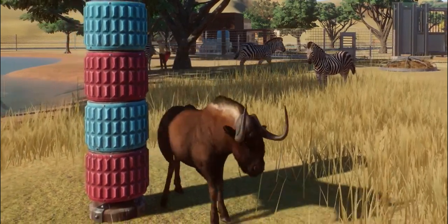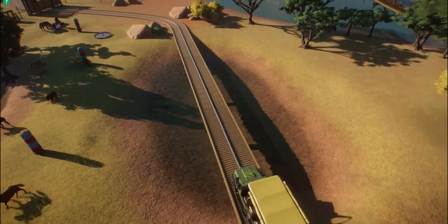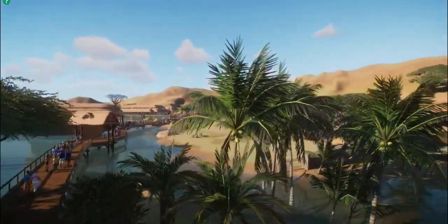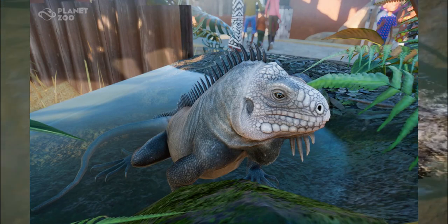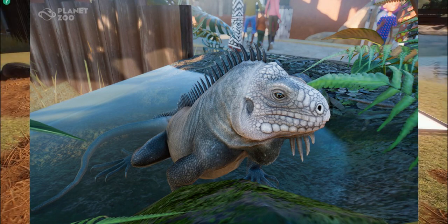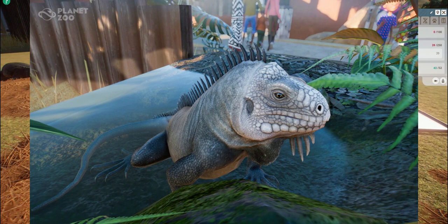We'll start with the least exciting of the two: a new lesser Antillean iguana screenshot. We got this from the three-animal vote questions where they show three animals, you vote, and boom — you get a new screenshot. I'm still waiting for a new Galápagos tortoise screenshot, which is one of my favorite animals in the game. As for the iguana screenshot, it's basically the same as the last one — just another picture of it, this time in the water, same iguana, same tank.